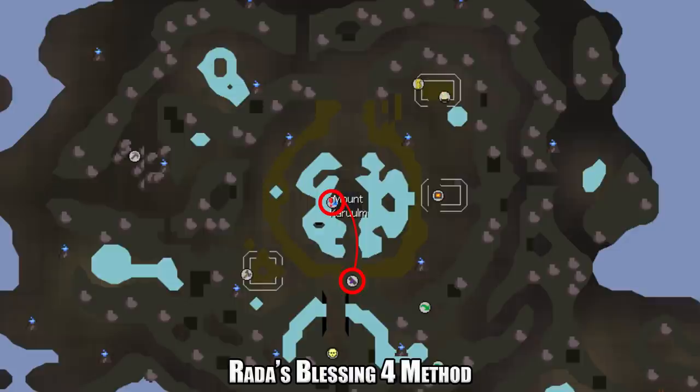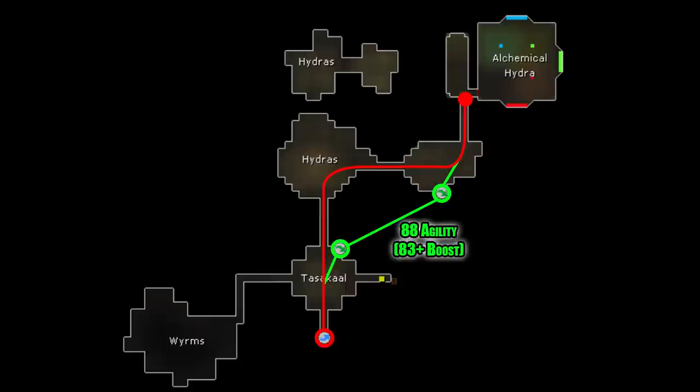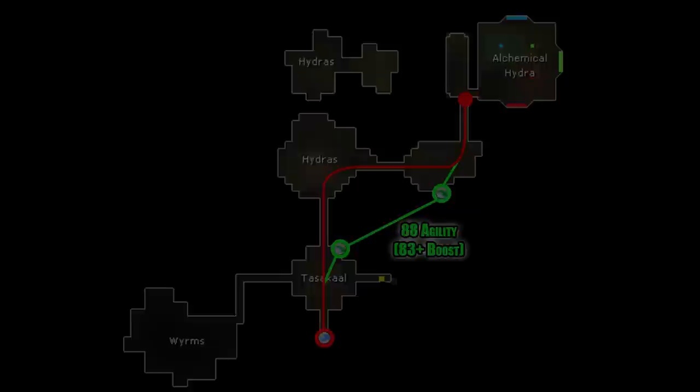Once inside the catacombs, there are two ways to reach the Hydra. Following the red path takes you the long way through the normal Hydras, requiring some prayer to avoid taking too much damage — it's hit or miss whether you get attacked with magic or ranged so just pick one. Alternatively, if you have level 88 Agility (or 83 with a boost), the green path shortcut tunnels past the Hydras and takes you right to the room before the Alchemical Hydra's instance.